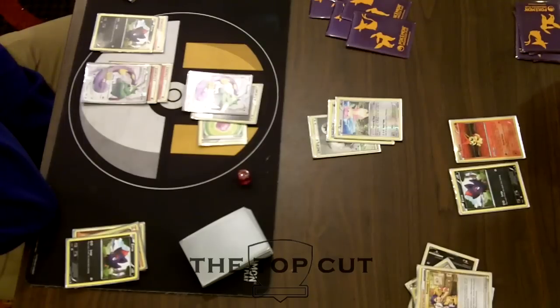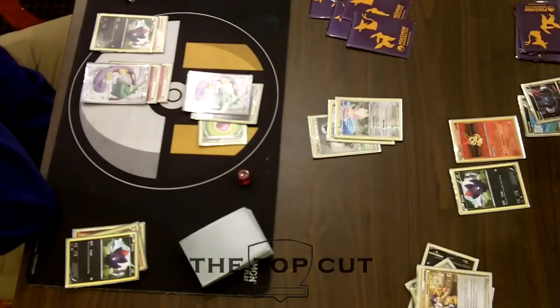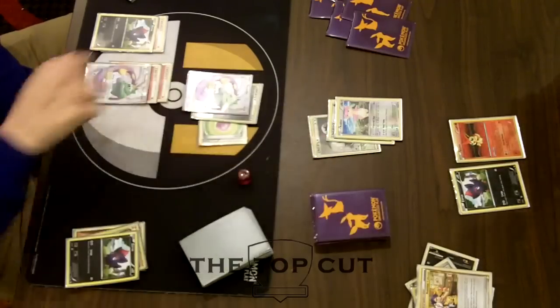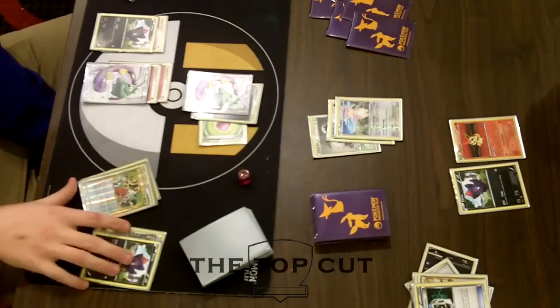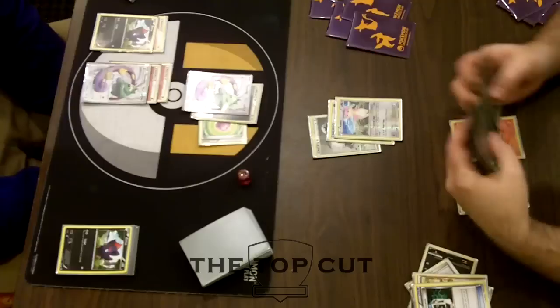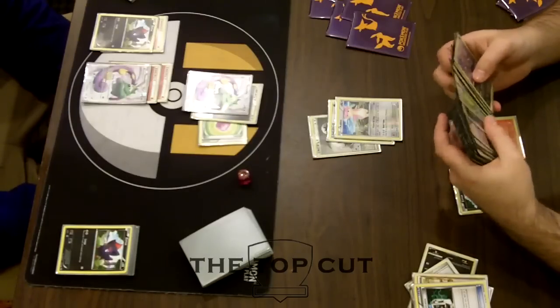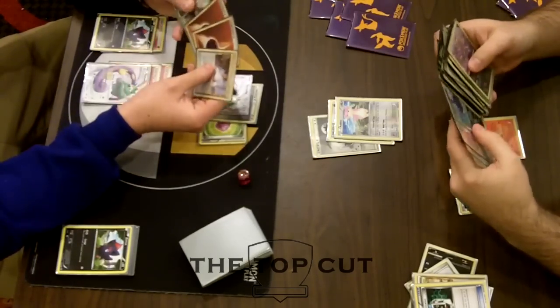We will see AJ use a Collector, really replenishing his bench that is getting destroyed by this Tornadus. He gets a Sneasel, a Carvina, and something else — we see another Sneasel. He goes ahead and Communications one back in, thinking hard about what to put back. He puts back a Sneasel. I don't really like Zoroark in this matchup — it survives, but it's not really doing much damage; it would do 60 into Tornadus, which is alright I guess.